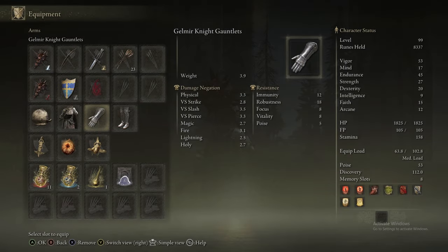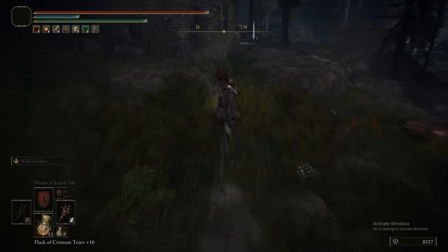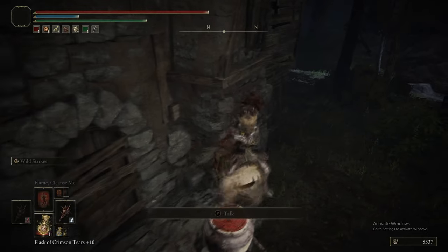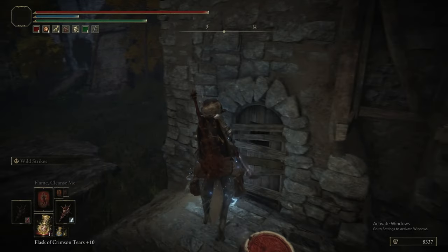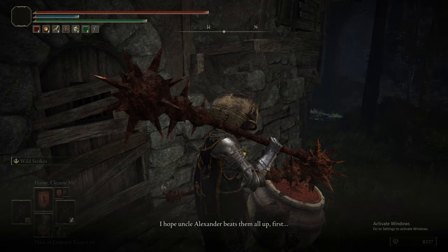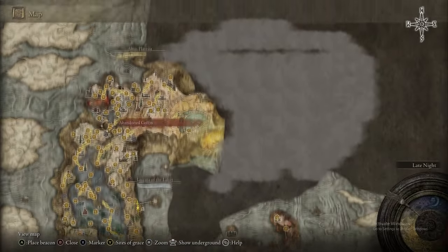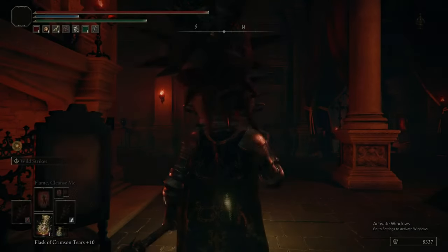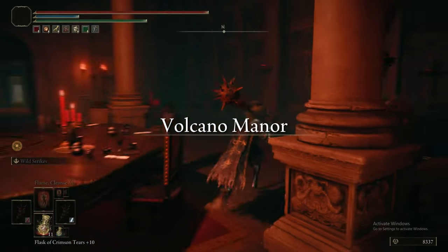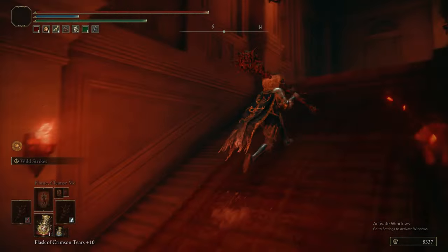Welcome back to Elden Ring: The Ultimate Guide, Part 27. Today it is Volcano Manor. If this is the first time you've watched any of these guide videos, we recommend you watch the video linked in the description below. We're currently in Jarburg, speaking to the Jarborn - he's talking about the poachers, which is the dialogue we need. This means we're at the right spot for Dialos' quest, which we'll be doing at least partially in this episode.